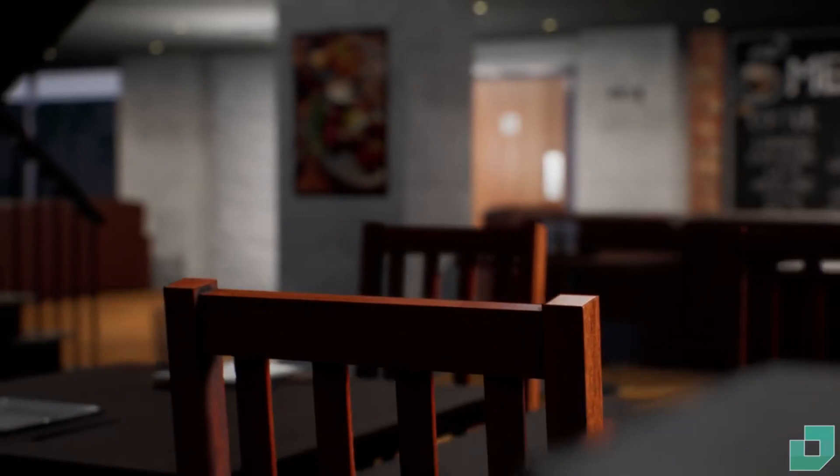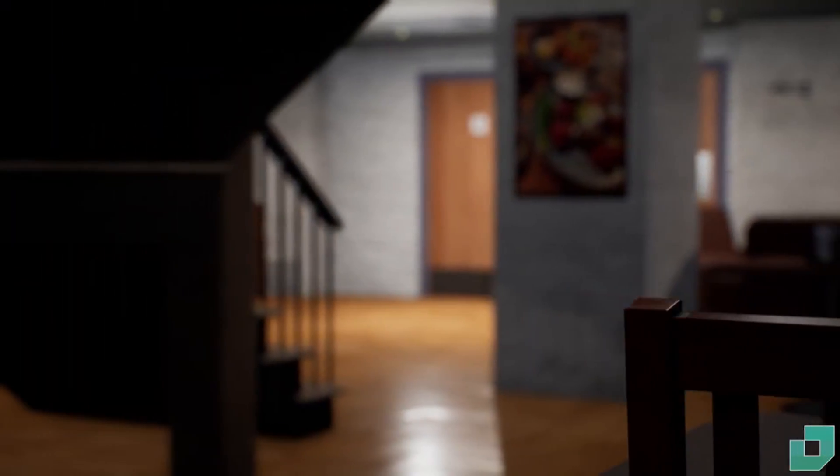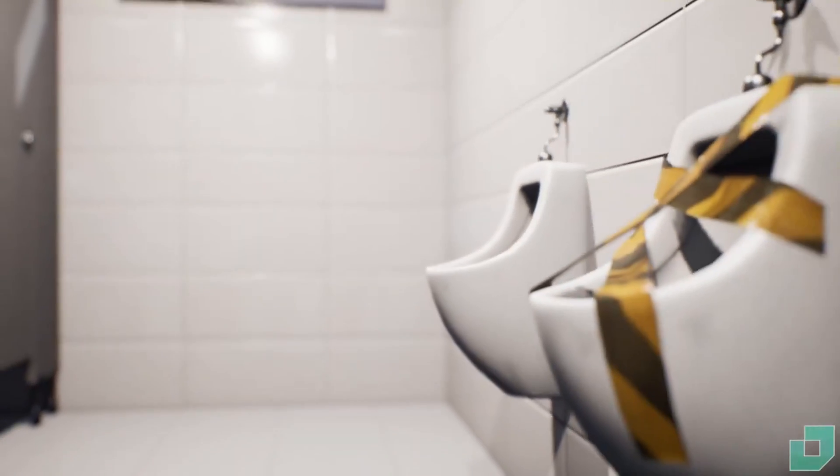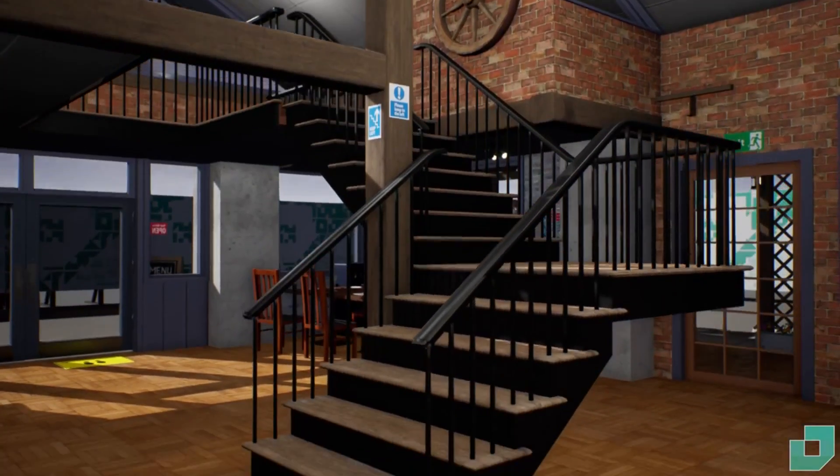Finally we have the Hospitality Pack, which includes a wide range of modular models for creating different styles of restaurants, kitchens, bathrooms, and dining areas. In total it comes with 321 meshes and one demo scene.